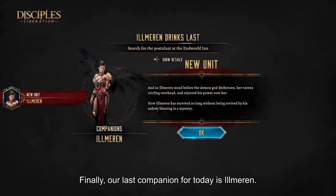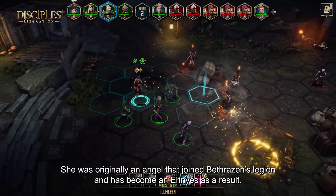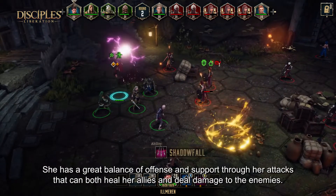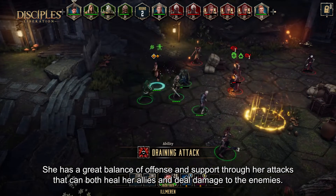Finally, our last companion for today is Ilmorhen. She was originally an Angel that joined Betrazen's Legion and has become a Nerenias as a result. She has a great balance of offense and support through her attacks, which can both heal her allies and deal damage to enemies.